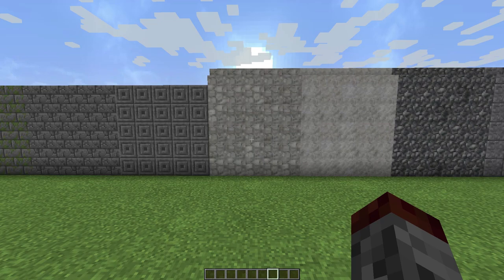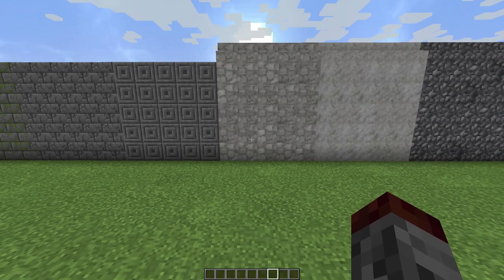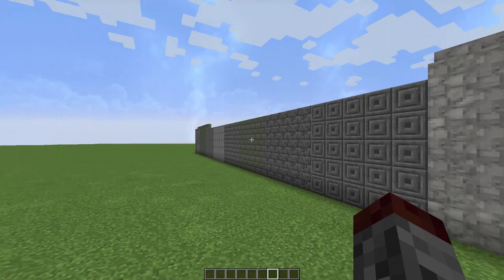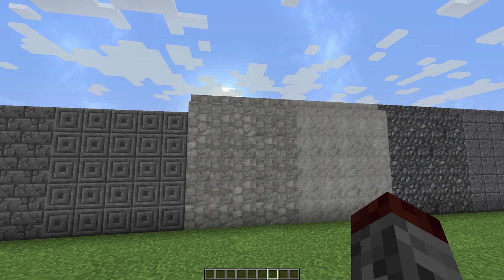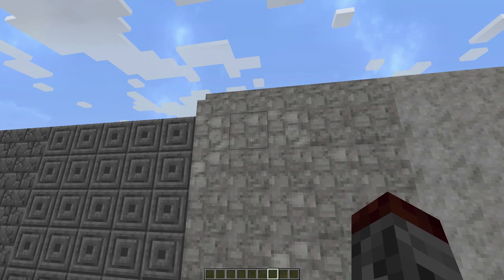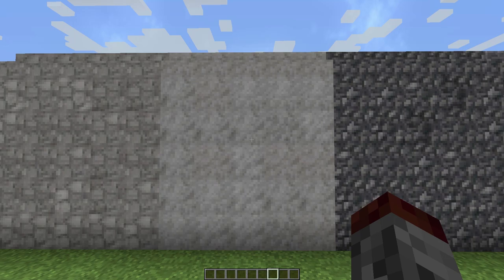Now for the bigger changes — regular old diorite I've changed to flagstone, as you may have seen last episode. One issue was lines going all the way down, and I've eliminated that by adding variation similar to cobblestone. There are four to six types of diorite texture that will show up, just varying lights and darks to make everything blend better.